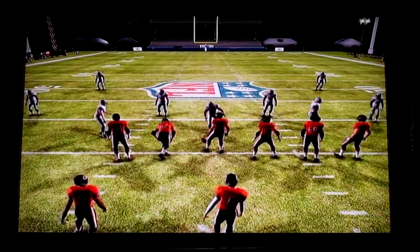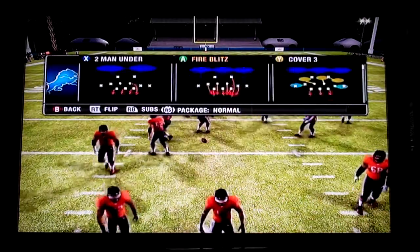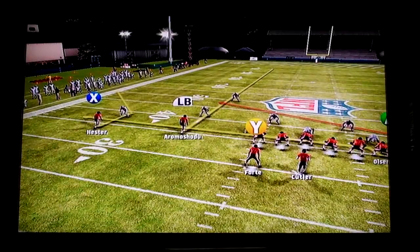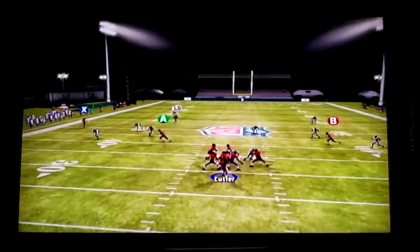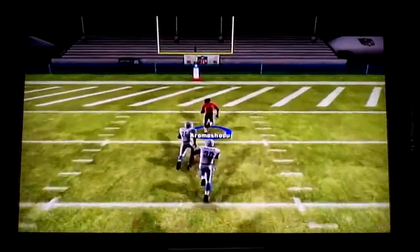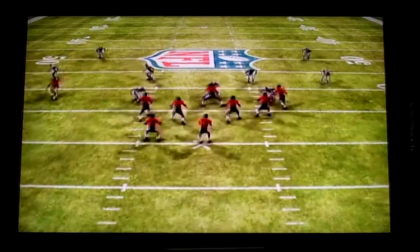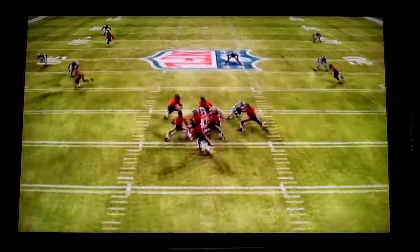Now against a cover 2 — same pre-snap setup. Watch the safeties: they split. We'll hit the LB with a pass lead inside. That's 6, baby. Again, right after the snap, watch the safeties. They split to the outside — we know it's cover 2. Wait for that receiver to get past the linebacker level, then hit him with a pass lead inside.